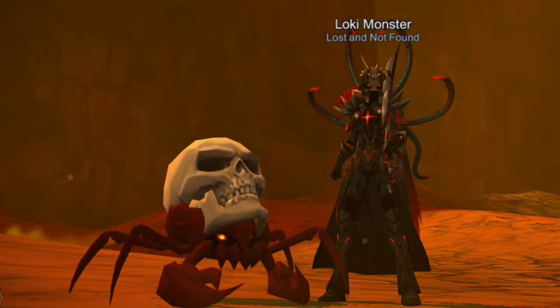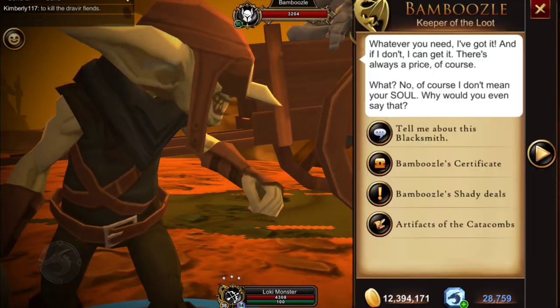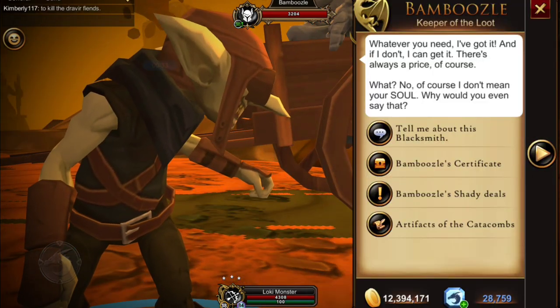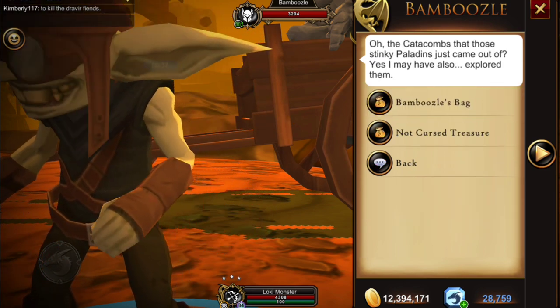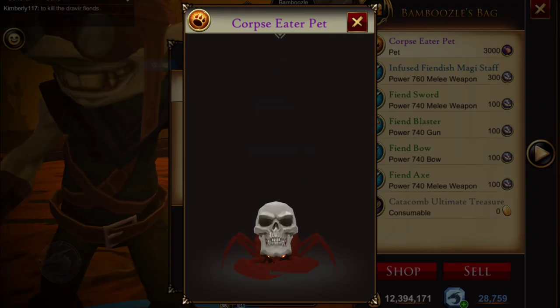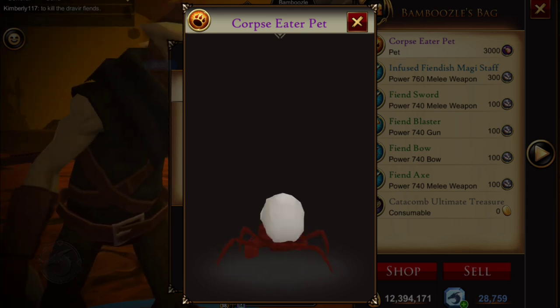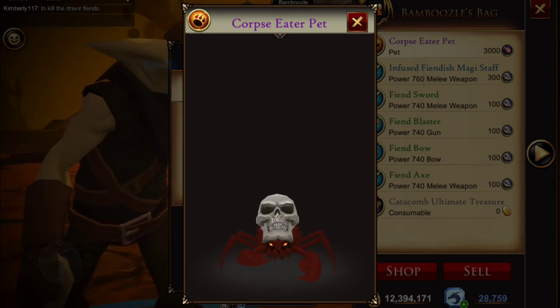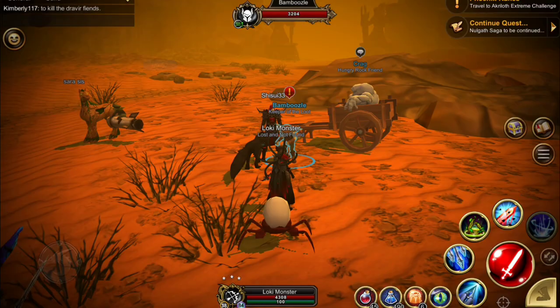This is not super hard to craft but it will be a long grind. First you're going to go and talk to Bamboozle. Under the artifacts of the catacombs you'll now find in Bamboozle's bag the corpse eater pet. This costs 3,000 decaying morsels, and he is very cool and a lot bigger than he appears to be here.